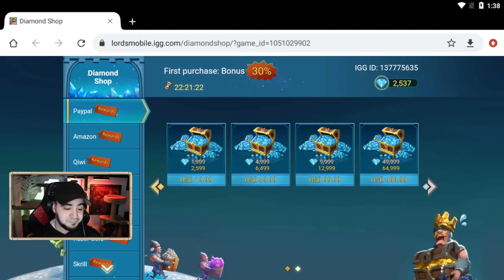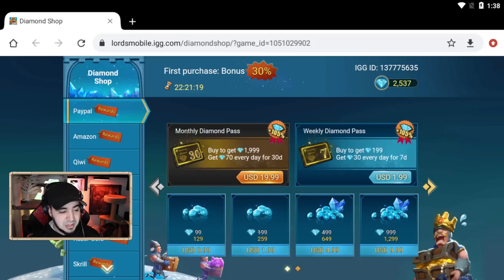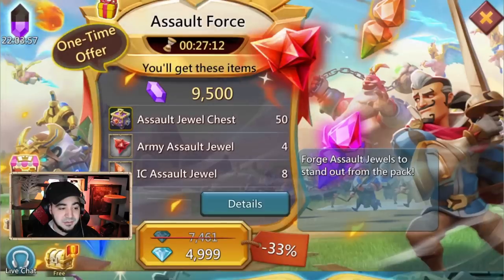Another thing to keep in mind: they have a monthly diamond pass where you buy 2,000 diamonds and get 70 every day for 30 days, netting you 105 extra diamonds. There's also a weekly diamond pass that works similarly. It's kind of like investing in your diamonds to get more diamonds in the long term — pretty good.